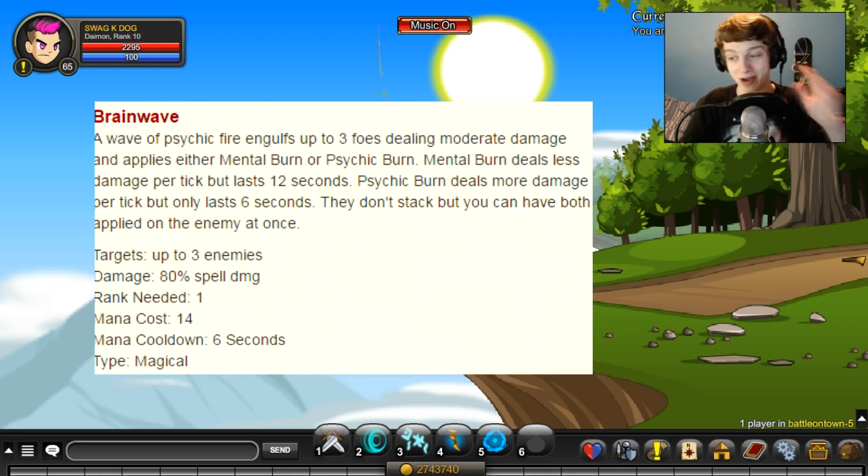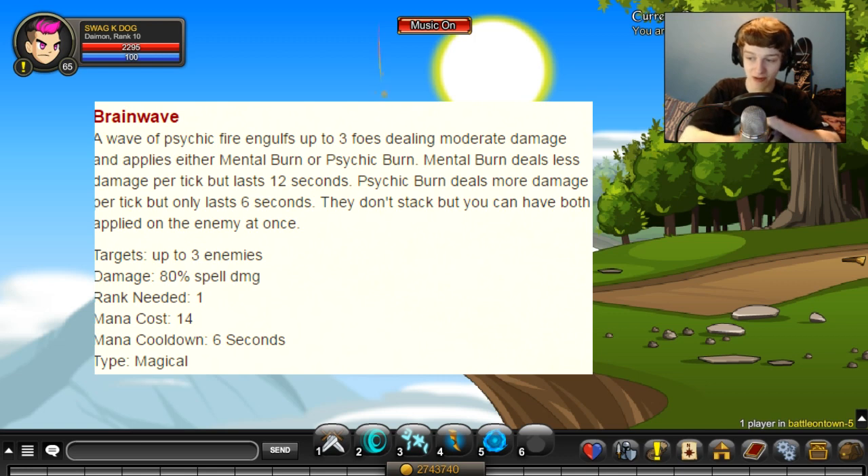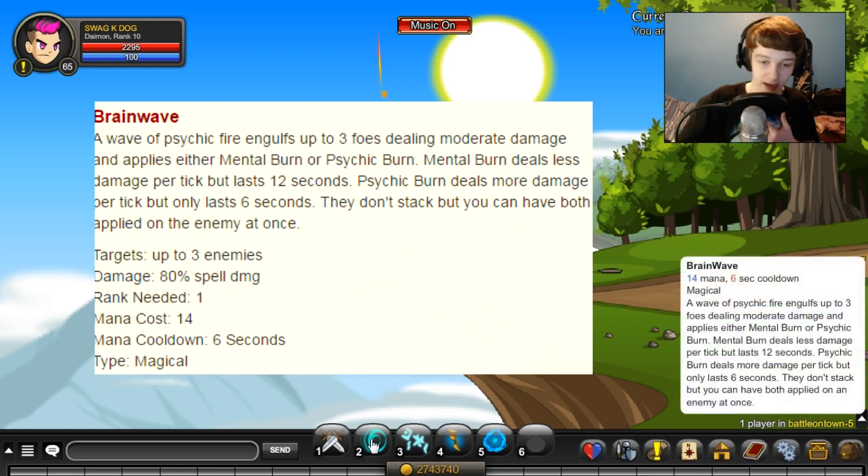Let's go over skills first. We have Brain Wave — a wave of psychic fire that engulfs up to three foes, dealing moderate damage and applying either Mental Burn or Psychic Burn. Mental Burn deals less damage per tick but lasts 12 seconds; Psychic Burn deals more damage per tick but only lasts 6 seconds. They don't stack, but you can have both applied at the same time. That is your skill 2.